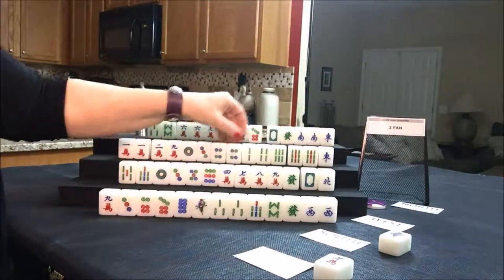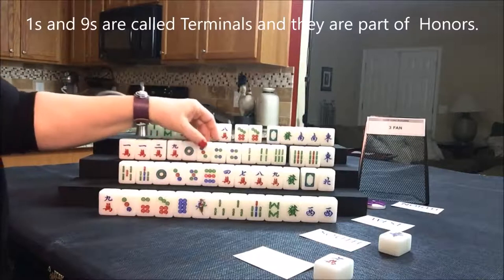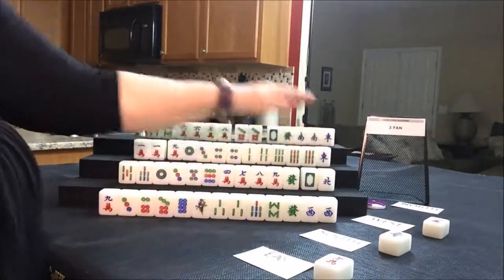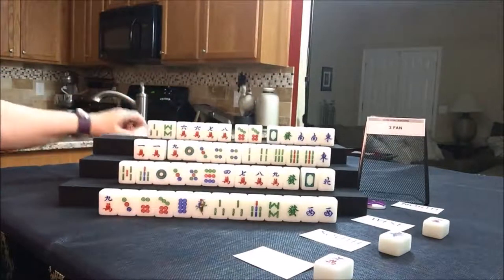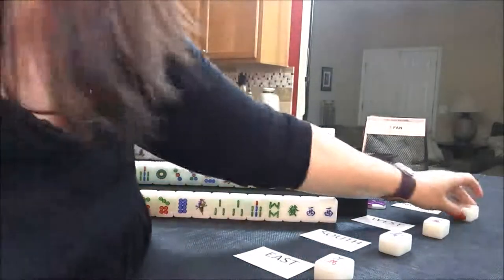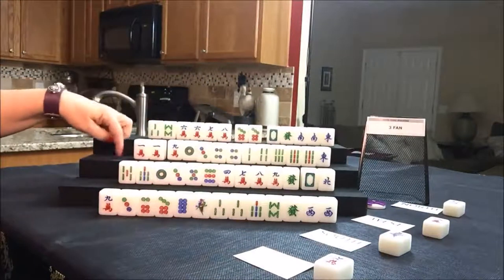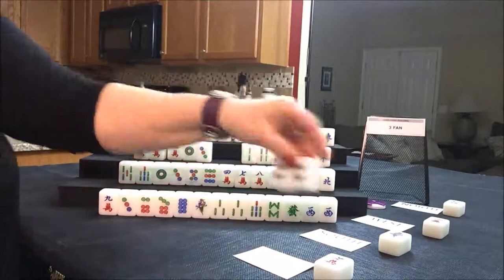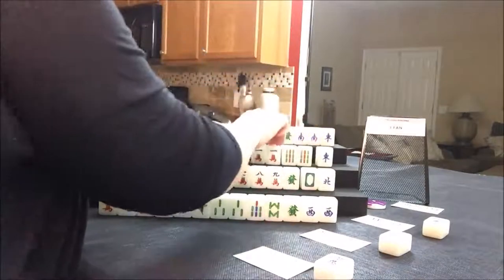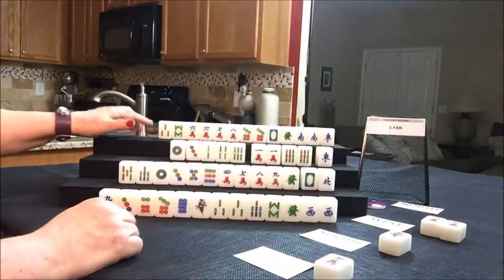They have three pairs now. Let's discard — let's keep the nine crack. They're ending up with lots of honors. Let's throw the two crack, and we can draw for north: four dot. That's not helpful. Let's discard a four dot, and we can draw for east. But player west can pong that four dot. Let's pong it. West is ponging the four dot. So we're going to get them to play a pong hand, and they need to pair up. Let's go ahead and discard the nine crack.